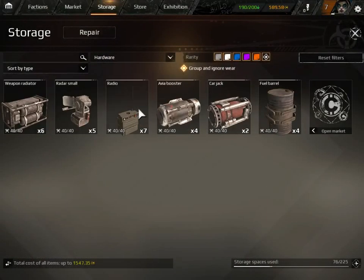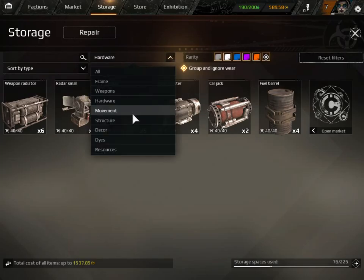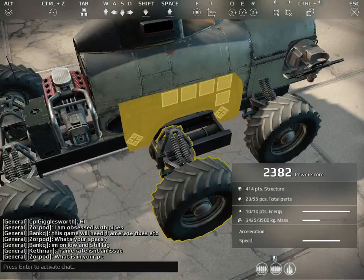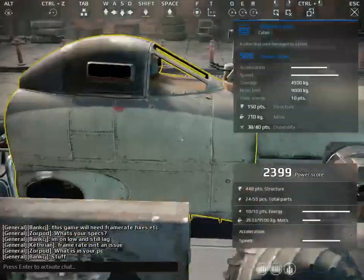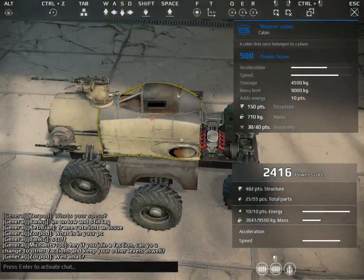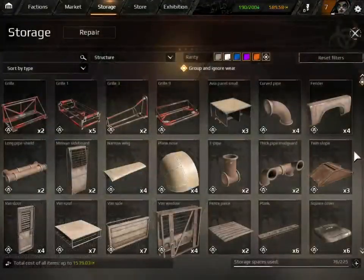Now we go back to hardware. Always take this radio - radios don't take any power if you have the space. We go back to structure and need to start armoring up the car. Put this fender on. Usually what you'd use a fender for - on small wheels you can put a fender extender which is in the decor and gives you experience.